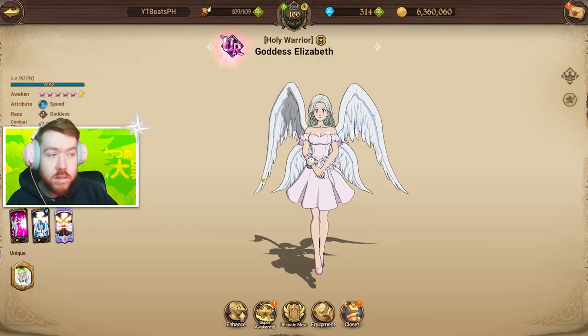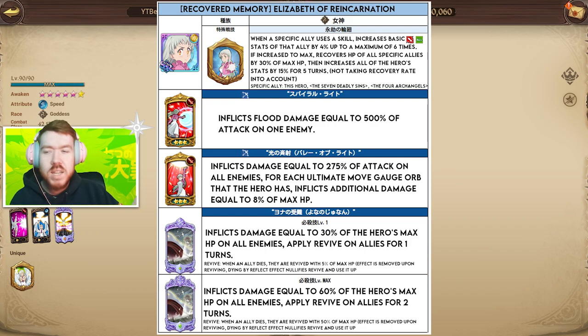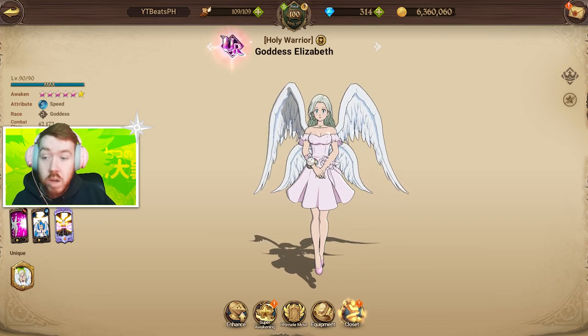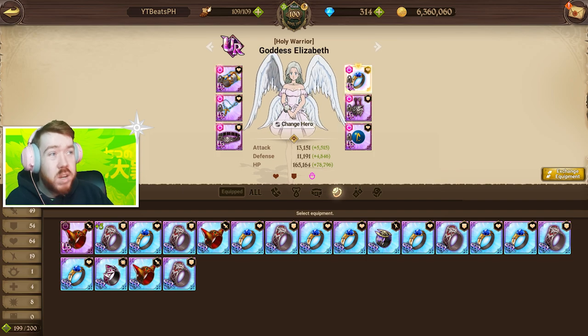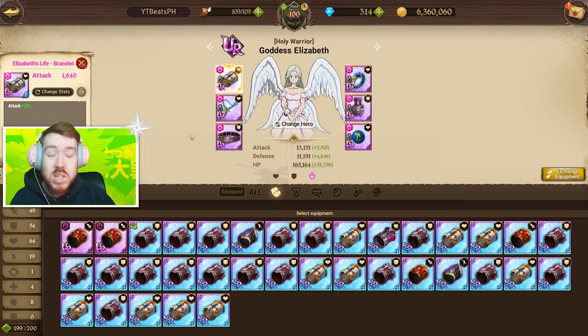Light Elizabeth is a DPS character, but don't be mistaken thinking you always give her attack and defense like other DPS characters — she's a little different. Her first skill, flood, is based on attack, however her next two skills are based on HP and max HP, and her ultimate is also based on max HP. So if you go attack you can do more damage with her flood skill, but if you go HP and defense then her AoE and ultimate do more damage.